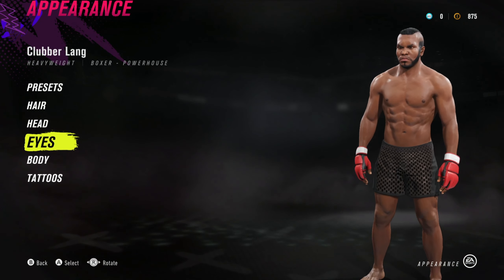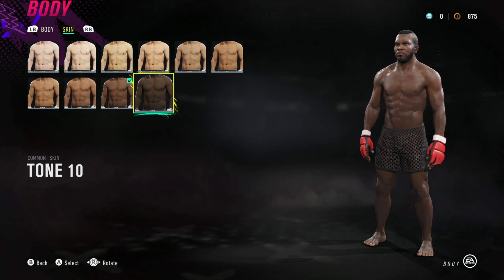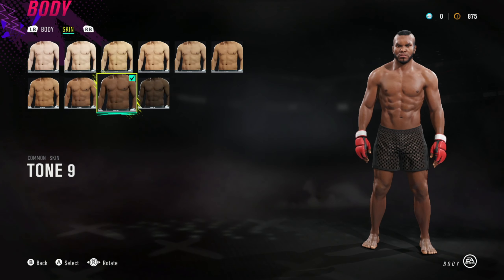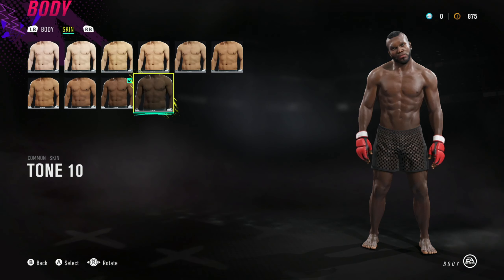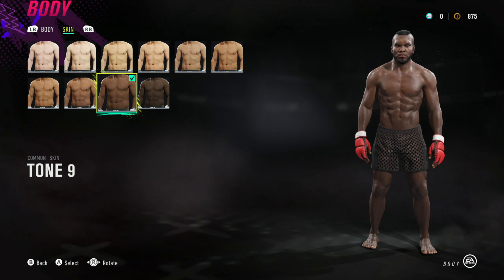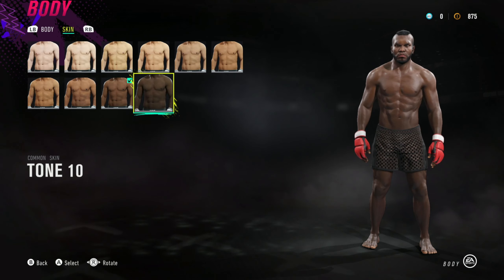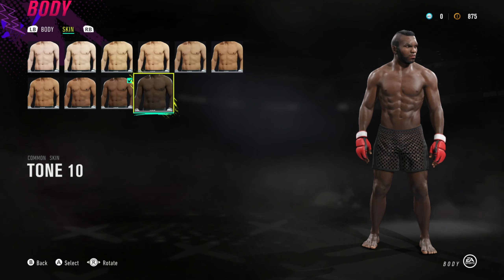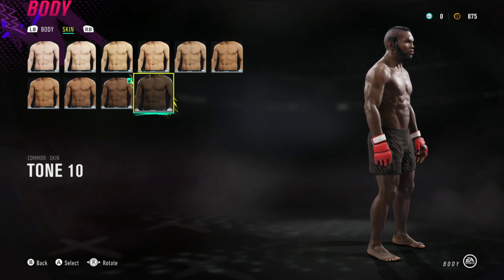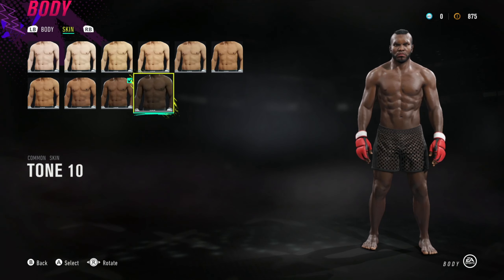Now, skin tone — I've gone for that one. You can always give them a different body style or different shorts. But looking at Rocky III, he wore light blue satin shorts when he won the title and black satin shorts when he lost. I couldn't find any appropriate light blue trunks that looked right.